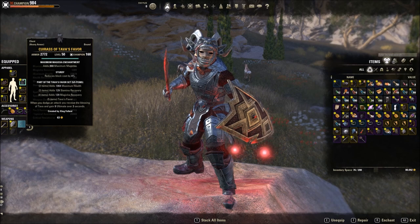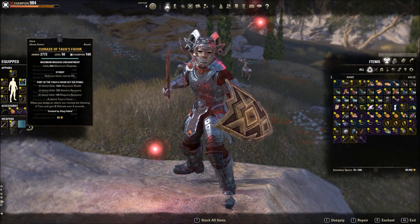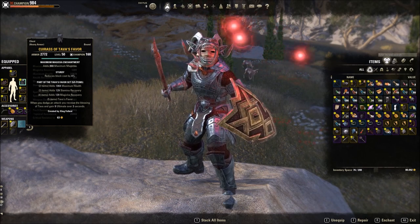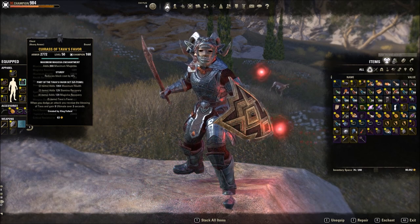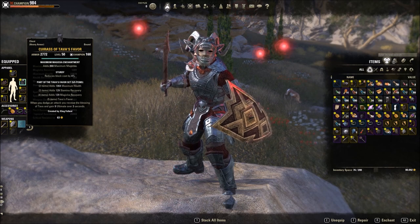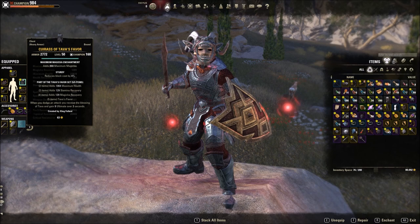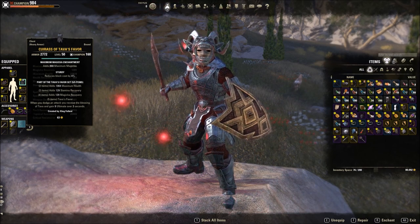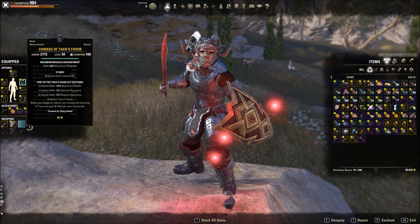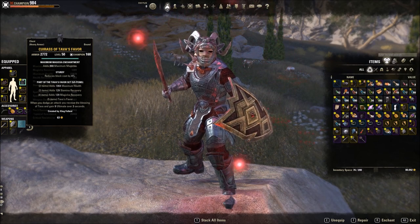I'm still using the Tava's setup with the sturdy trait, so I had to recraft on this new patch and burned through a lot of materials. You still want to provide your group with ultimate regeneration using Warhorn — with this setup I can average an aggressive Warhorn once every 40 to 45 seconds if I'm keeping all my buffs up. Now, the problem with the Tava's tank in heavy armor is that the pieces don't come with any mitigation compared to something like Footmen's.